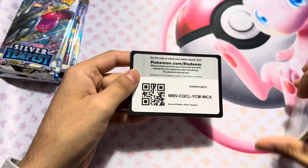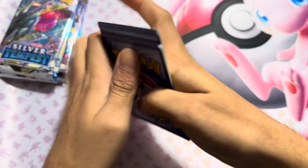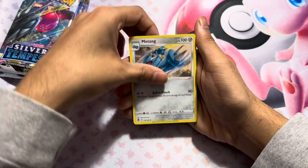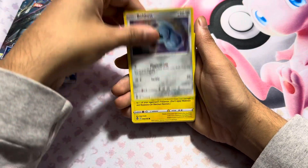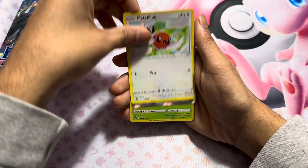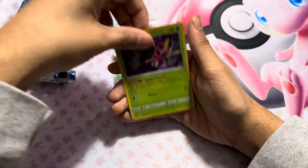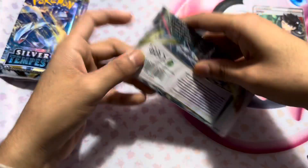There's another code card. Here we go. We got a V-Star, Tank, Flossil, Beldum, Stunfish, Fulpix, Fletchling. We got Judge as a trainer art gallery, and then that as a holo. We'll leave that to the side for now.